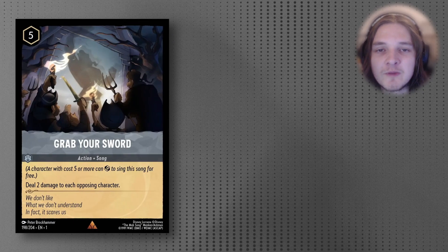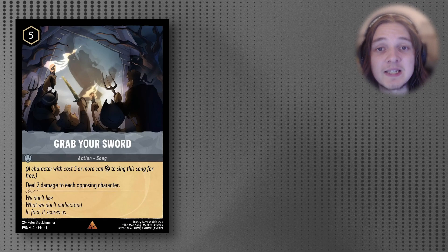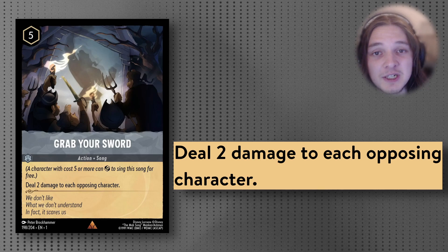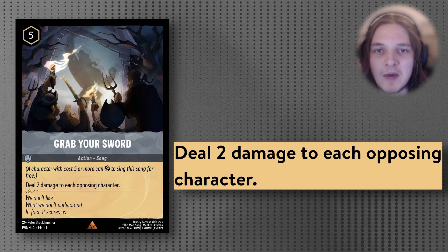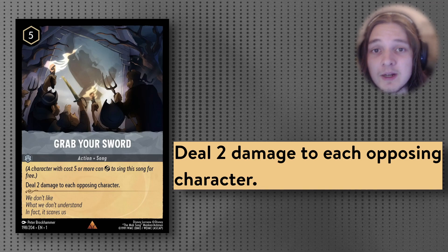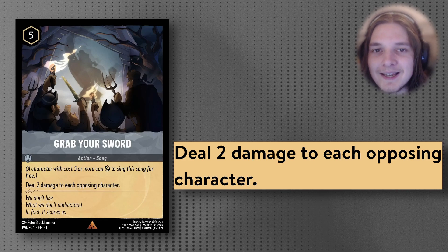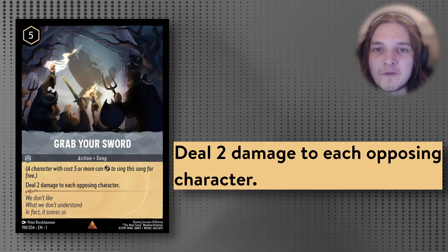It just wouldn't be a Steel control deck without Grab Your Sword. Despite being uninkable, this 5-cost song card will still be absolutely insane even at Set 2 power levels. Being able to sing it with a 5-cost character like one of your Tinkerbells to deal 2 damage to each opposing character — or just paying 5 ink — is one of the best removal options in the current game. Adding it to a deck where Beast synergizes off of it helps your questing aggression as well, and the options are limitless.